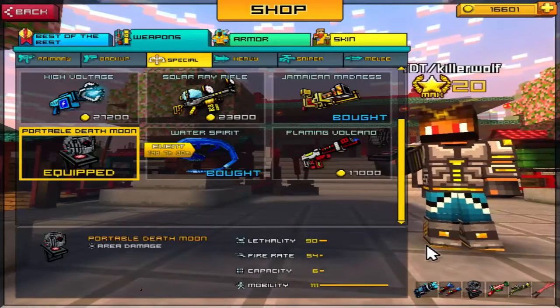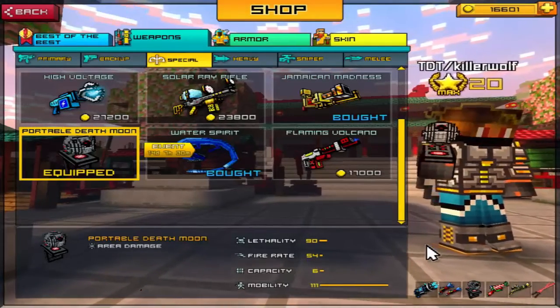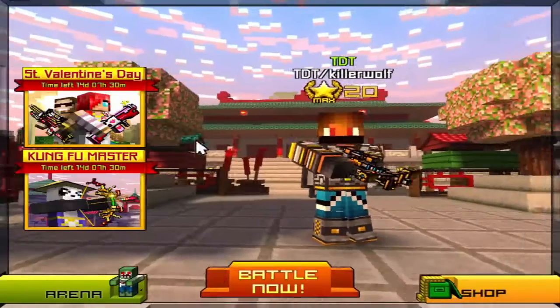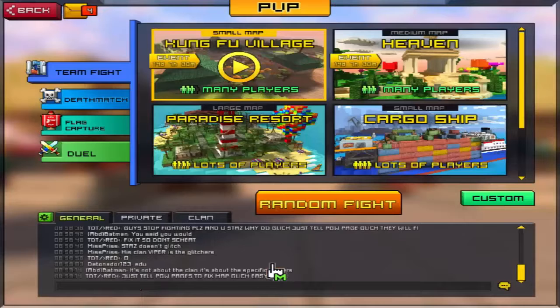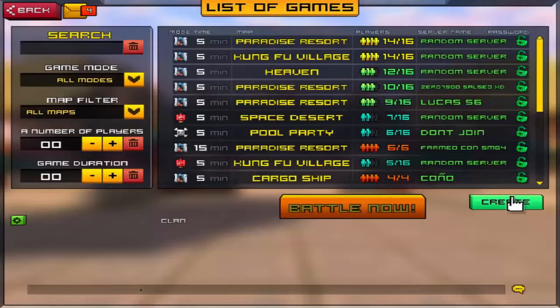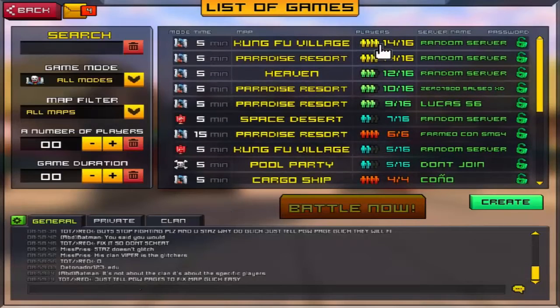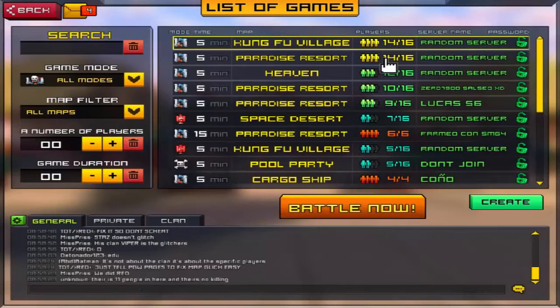It jumps too. Its result is 95X54, capacity 6, mobility 11. As I say to you guys, you need to use it by jumping. It will be good if you jump higher and use it — you'll get better gameplay.